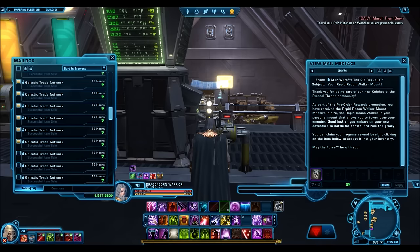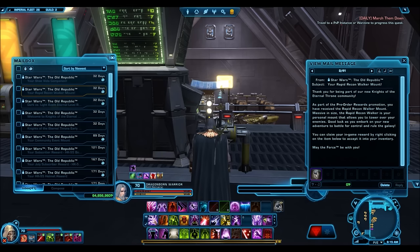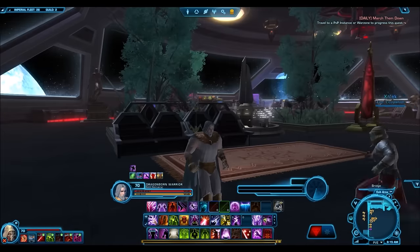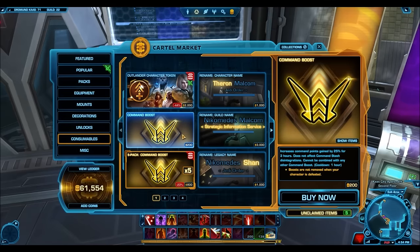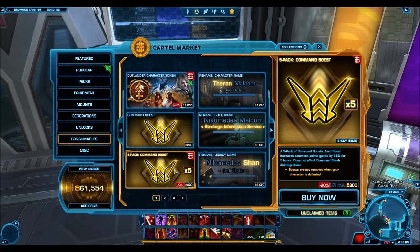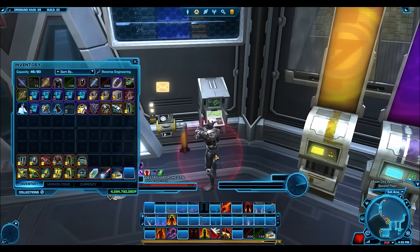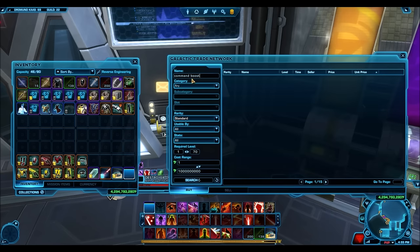I'm being conservative with the numbers because the GTN is always changing, but these are numbers you'll generally see. Let's say you need to sell 15 of them to then buy a hypercrate off the GTN. Well, 15 CXP boosts from the cartel market only cost you 2,400 cartel coins. The Eternal Command Packs hypercrate on the cartel market would set you back 5,800 cartel coins. So if you buy CXP boosts for only 2,400 cartel coins, sell those on the GTN, and make enough credits to buy a hypercrate off the GTN, you're paying less than half price. And if you had 5,400 cartel coins, you could actually buy two hypercrates using this method.